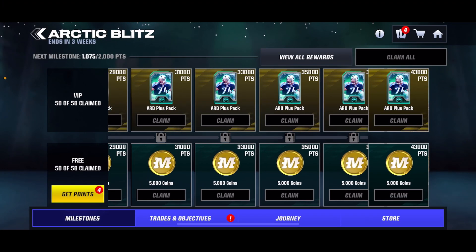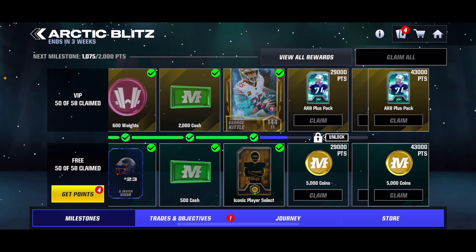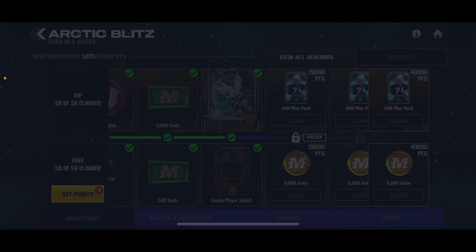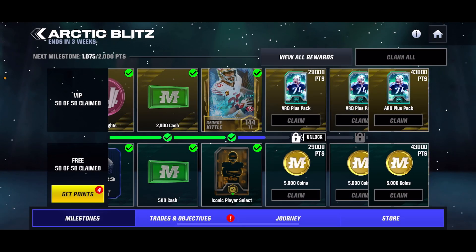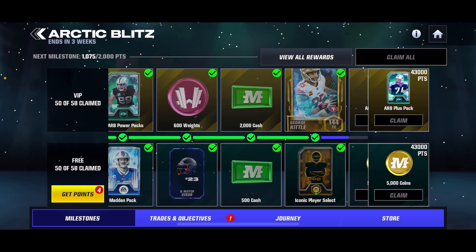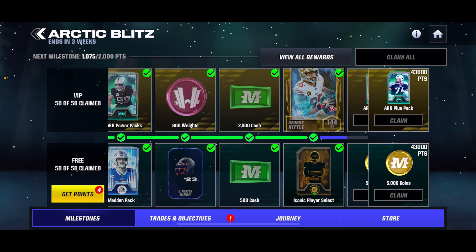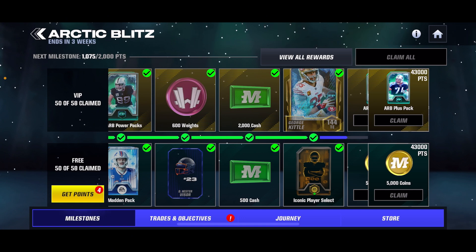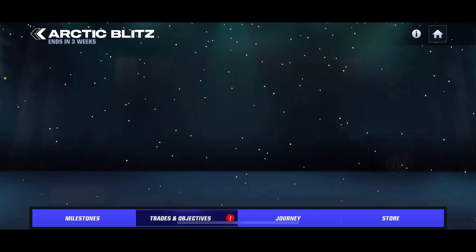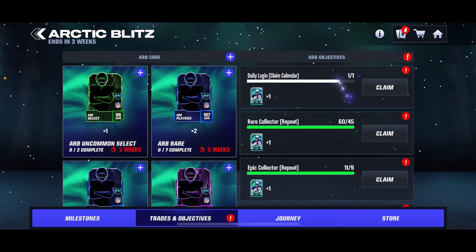The last thing I should mention is the field pass in terms of content. It does give you a free iconic every single month with each new field pass because you can get all the way to the end just by earning a ton of points. And then if you buy the field pass, you can get more — that's what I've been doing. This is the only thing I spend actual money on in this game: it's $30 every month, which I feel is definitely worth it. I don't buy any of the other side field passes — I don't like any of those.